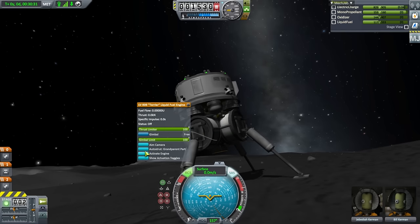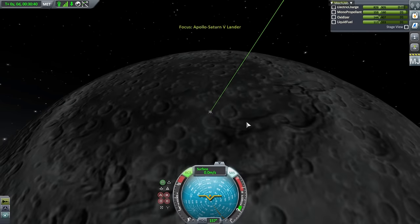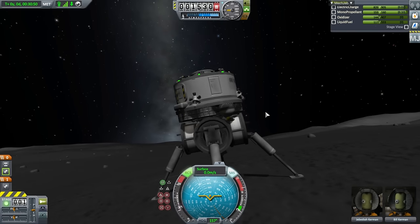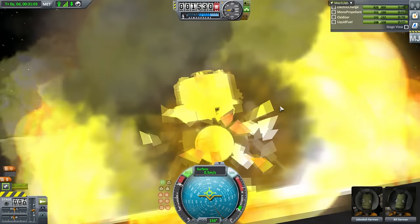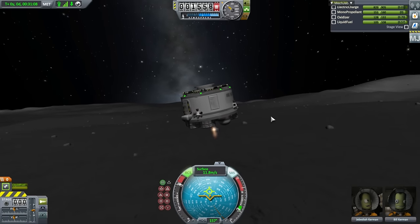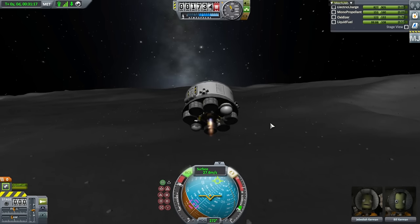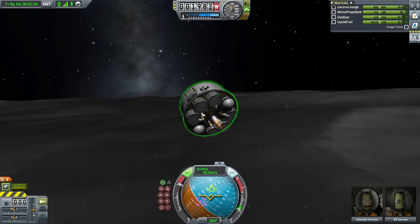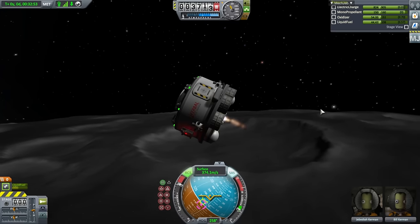We shut down the descent engine and thrust-limit it to zero. I'm going to show you ascent and then we'll call it a day. Throttling up on the ascent engine. Our command module is going around the moon retrograde because we did a free return trajectory, so the lander needs to launch retrograde — about 270 degrees heading. We have quite a lot of monopropellant, so we can do most rendezvous maneuvers with that. We have an apoapsis there and make an orbital maneuver.